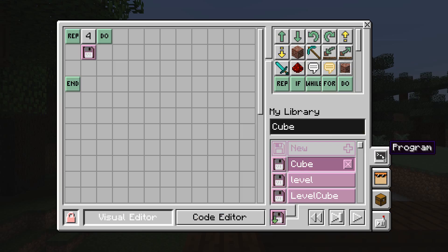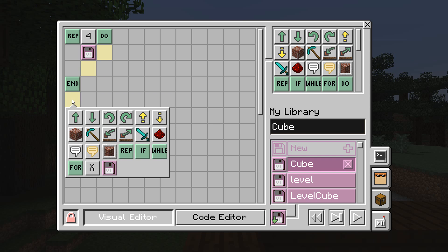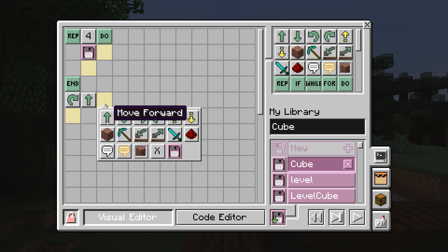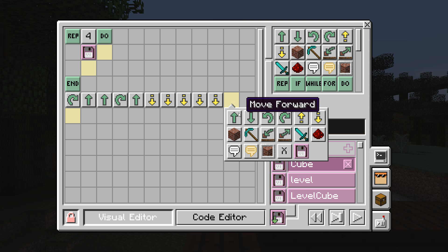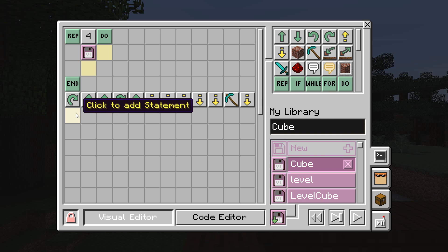I'm going to open this up and put it at the end. So it was going to: move right, then move forward, and forward, then move right again, then move forward, then move down one, two, three, four, five times. Then break a block, and then break a block again, then move down one, then break a block, then move down one, then move forward. And I think that should do it.